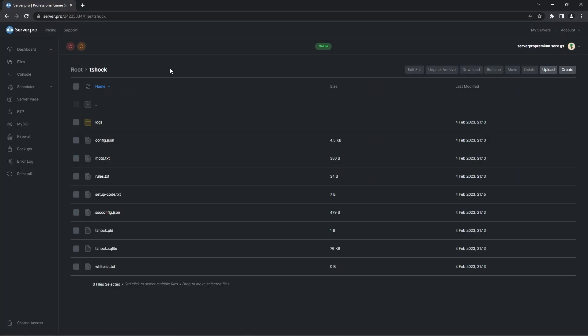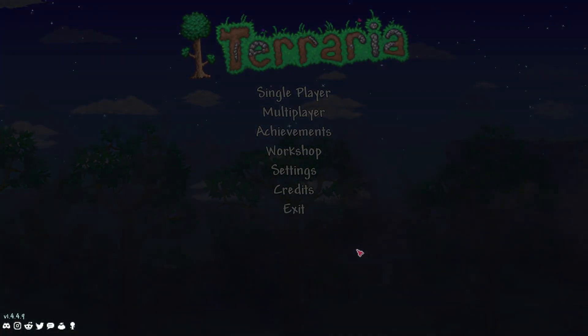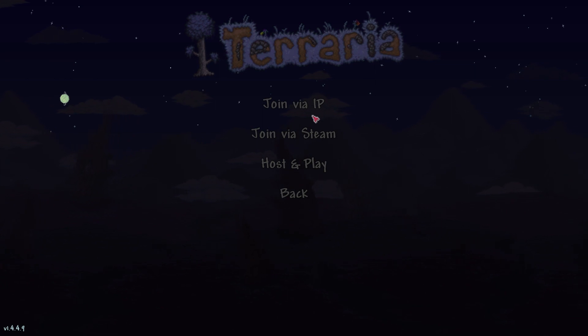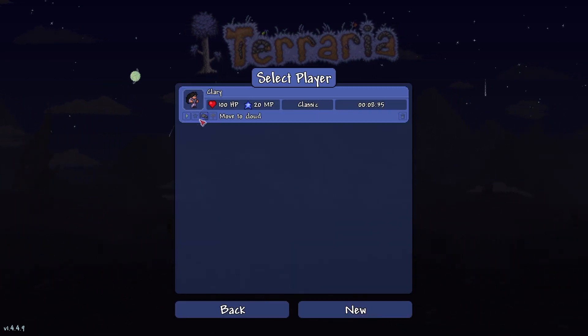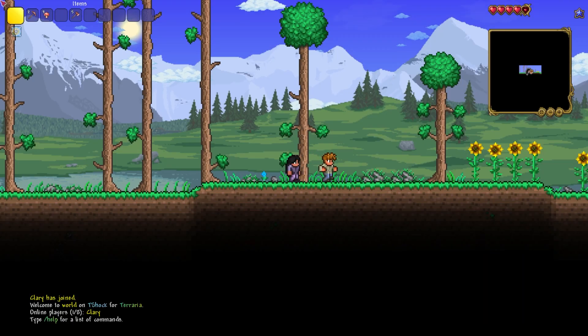Now that we have the setup code, we can head into our Terraria server. To do this, head into your dashboard and copy the host name. Then open up the Terraria game. When the game's open, head into multiplayer and join via IP. There you just have to select your character and then paste the IP from before. Do the same with the port and you're in.